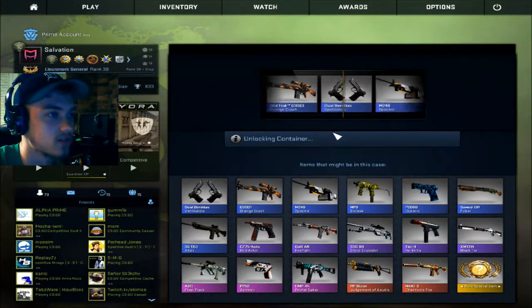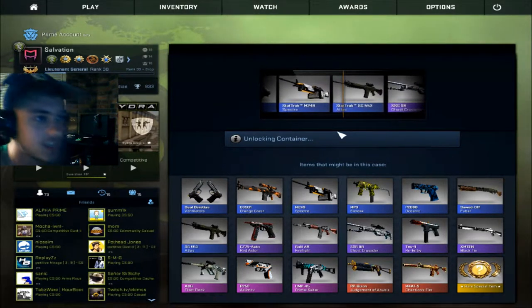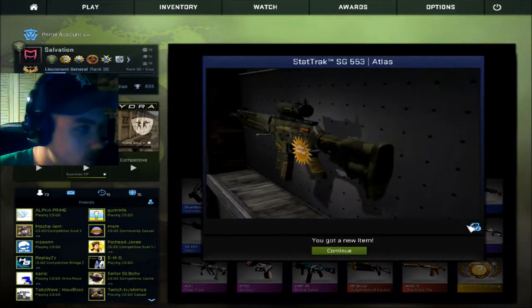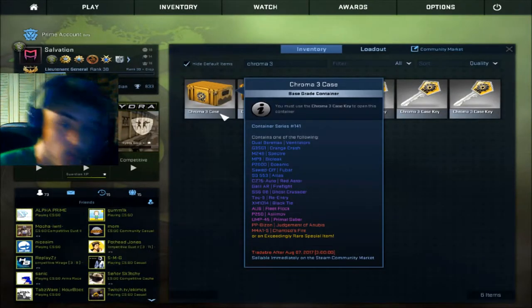Come on, we're going to get some good stuff here. I feel it. Give me something good. Stat track SG. If that's factory new it may actually be like two to three dollars, maybe. That might be minimal wear. Eh, field. Maybe it's scratch there. Three more to go, boys.